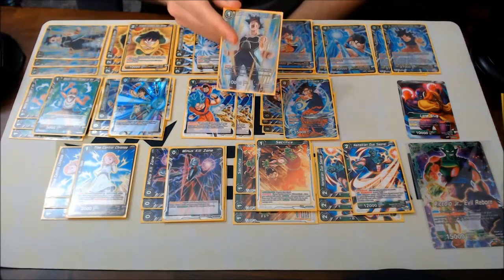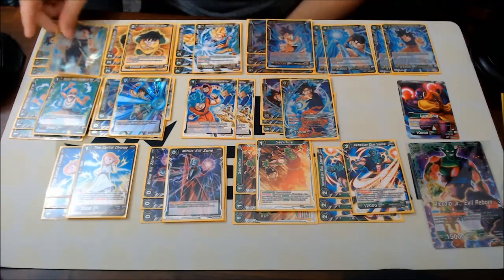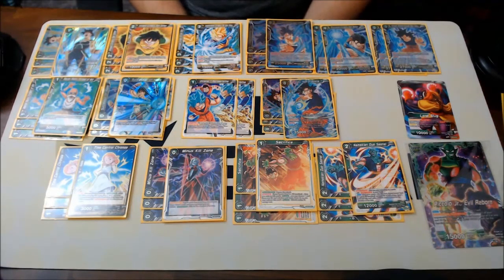The one-drop is Bardock — you're probably tired of hearing about this guy. He's really good: he awakens, he's a one-drop, he lets you go into your two-drop with swap. Really good.